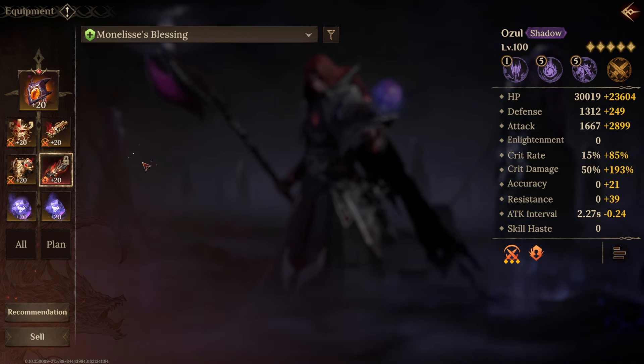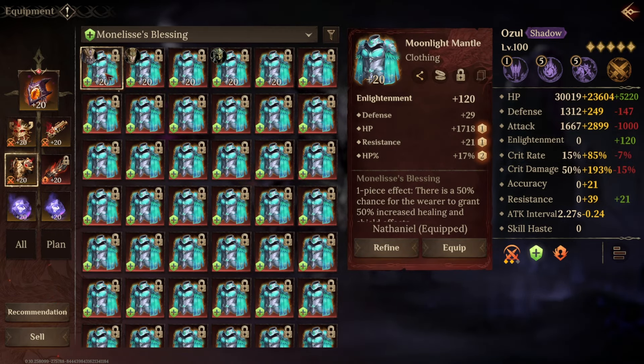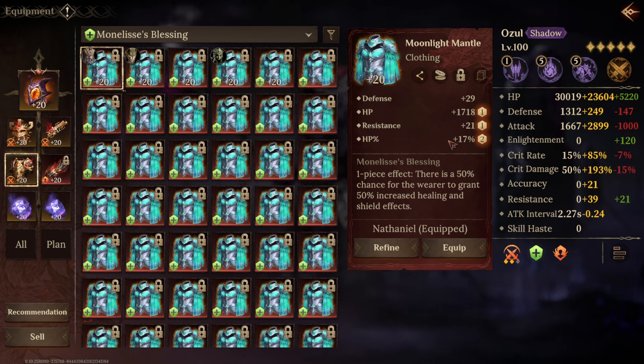Now onto the tank sets. First of all we've got Mona Lisa's Blessing, and these are chest items. There is a 50% chance for the wearer to grant 50% increased healing and shield effects. This is massive — it will be on any of your healers or shielders. This set is truly incredible. It's not very reliable because you're not gaining a permanent boost, but a 50% chance to increase your healing by 50% is massive. I've seen uses of this with Garius pushing nearly 250,000 shields because of the boost, and then obviously using the staff artifact it becomes a bit of a joke.